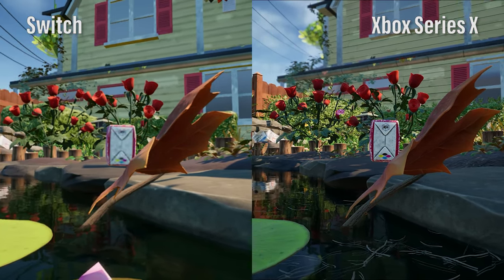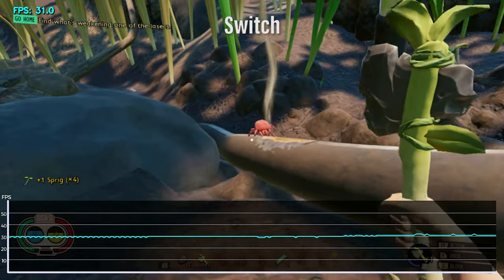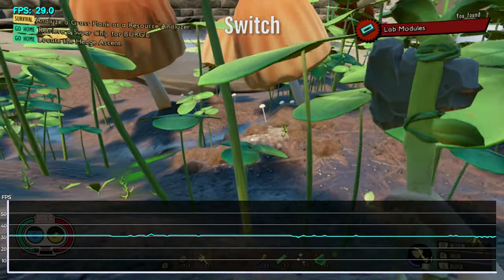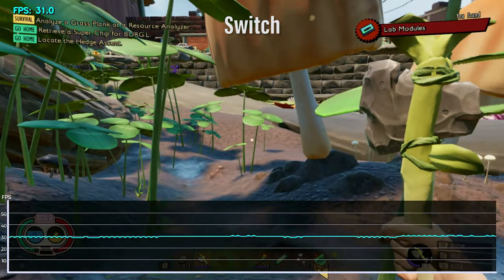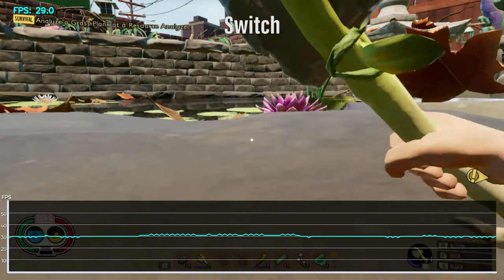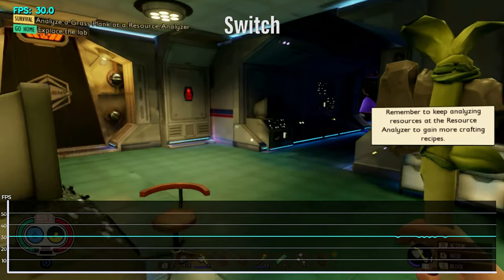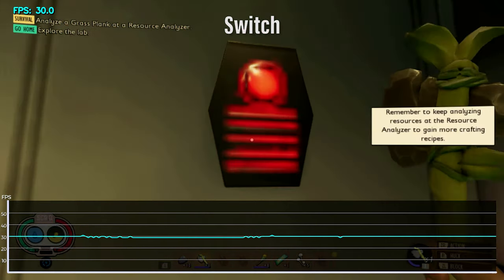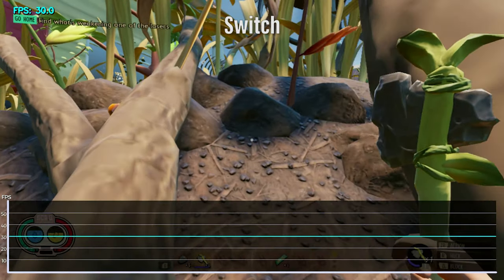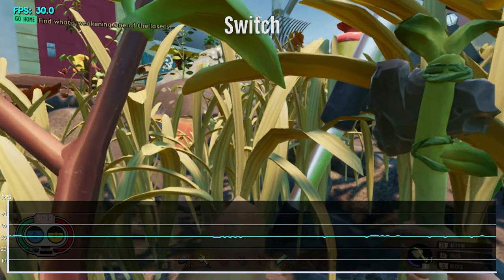So was it worth it? How does Grounded actually run? The good news is someone listened, and a 30fps cap was added to the Switch port. For my testing, it largely maintained this framerate very well — which makes sense, given that they were seemingly hitting well above it with the unlocked framerate in that trailer build. We didn't get a code until launch, so I've only been able to test the opening areas. Currently, a bug is preventing me from signing into my Xbox account and playing crossplay, so I can't do a lot of the more aggressive stress testing. According to Obsidian, this is a known bug, so hopefully it'll be resolved soon. Regardless, these early framerate tests are very promising, and the game felt overall great to play — something I doubt I'd be saying had the framerate been left unlocked.